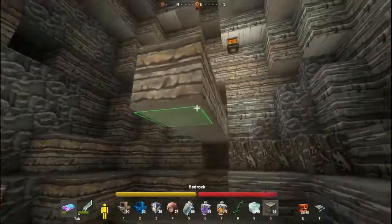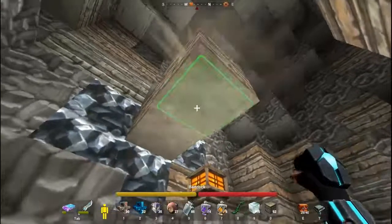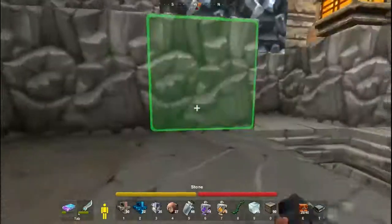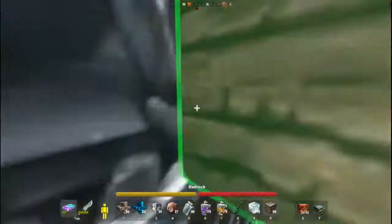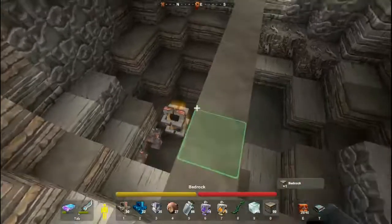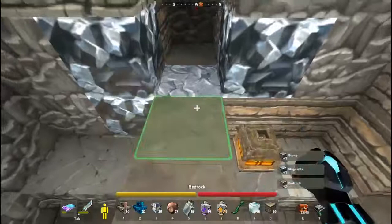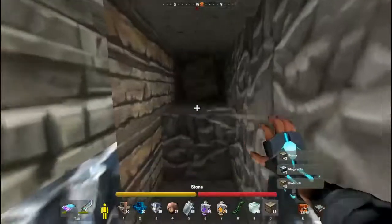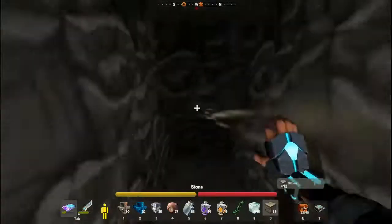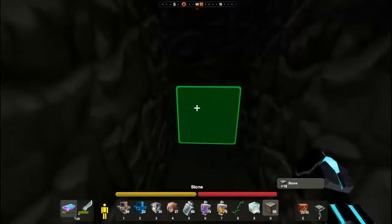Just continuing the one way. Again, dig down: 1, 2, 3, 4, 5, 6, 7, 8, 9, 10, 12. TNT down.